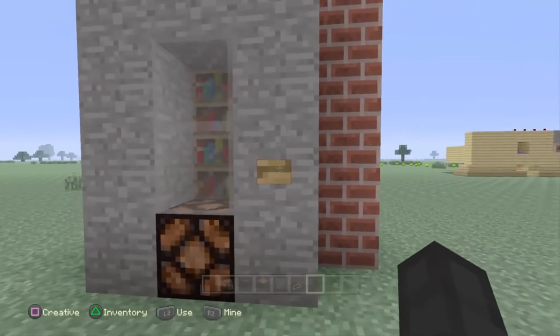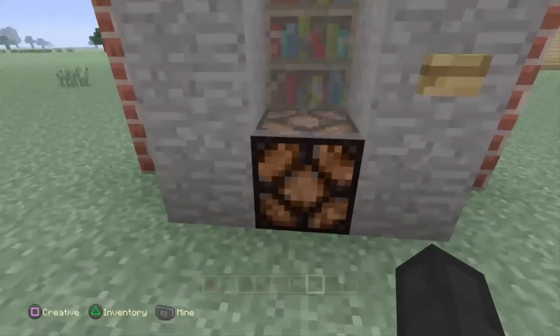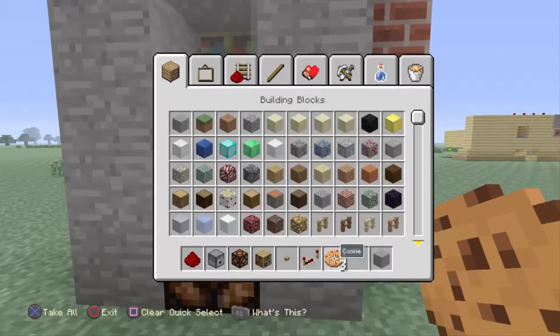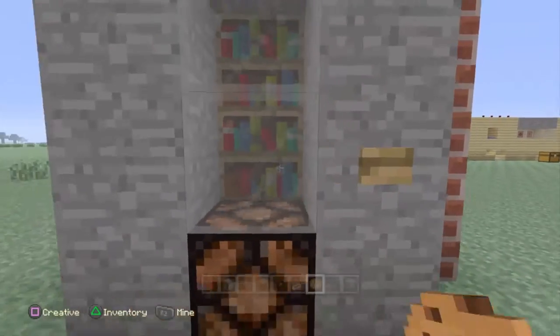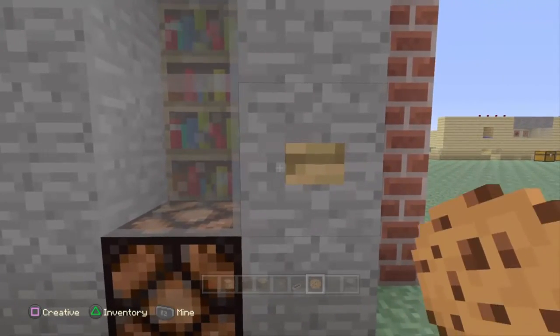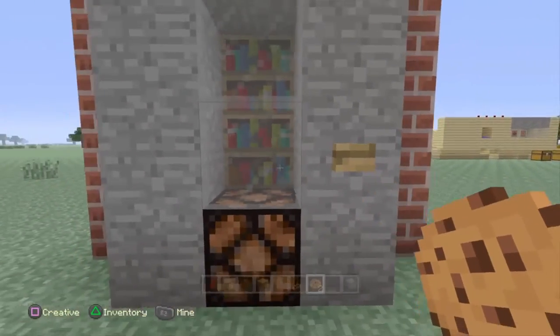You come up to it and there's a button right here, you press it and it dispenses whatever you want to give them on your survival world. For instance, ours is cookies, as I show you, and it's free. So this one's actually pretty cool because you don't have to put a trading system. It is absolutely free.